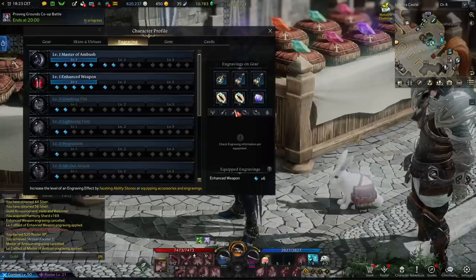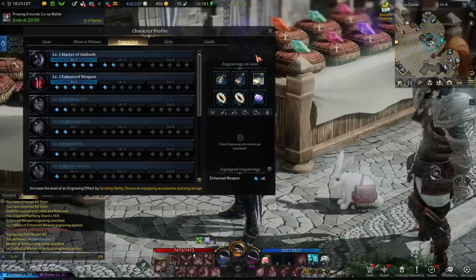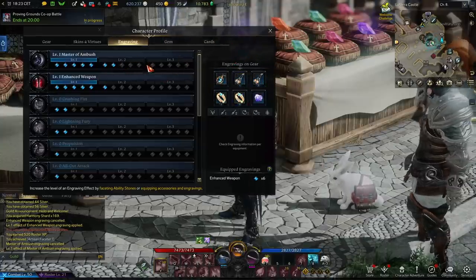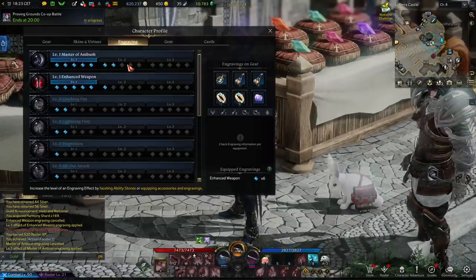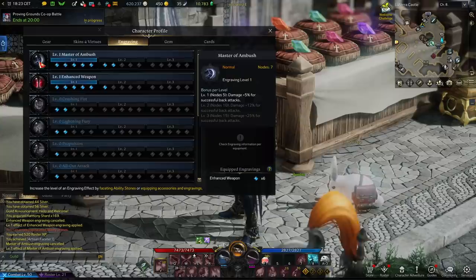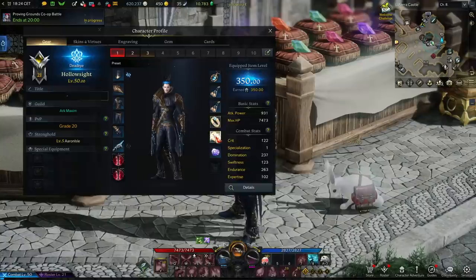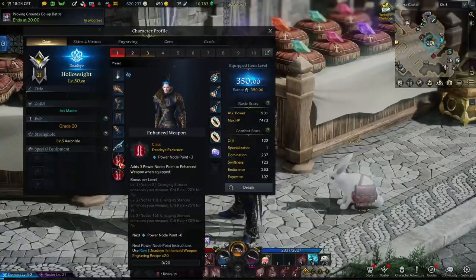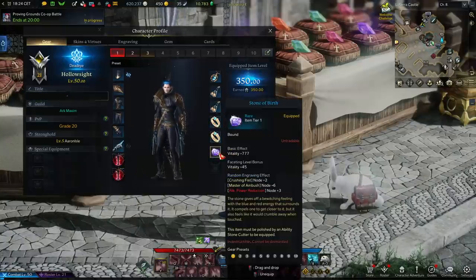If I was able to get all my other accessories to also have Master of Ambush, that would stack up node by node until I'd reach level three, meaning Master of Ambush would give me not 5% extra damage for a back attack but 12% — that's really good. Accessories can also have class traits on them like my Enhanced Weapon, which is really good unlike ability stones.